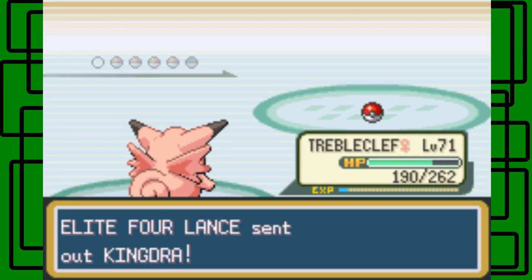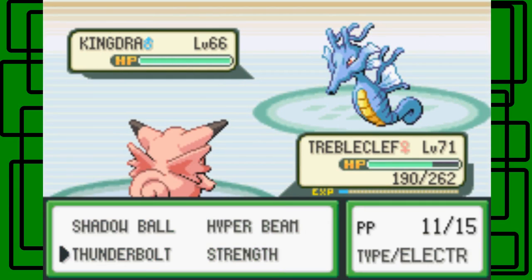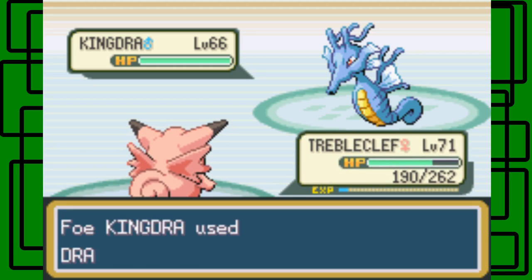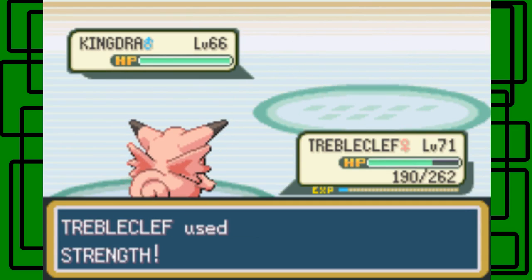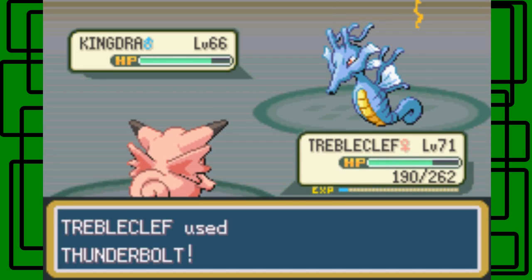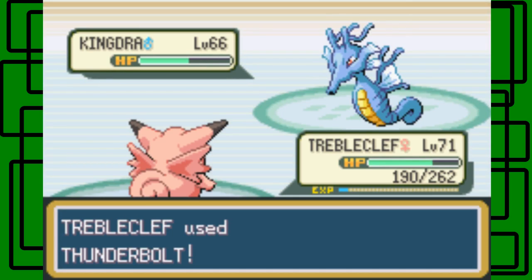Let's keep Triple Cliff in against Kingdra. This thing is Water and Dragon-type, so the only weakness it really has is Dragon-type moves. I don't have any Dragon-type moves, so let's go for Strength. It's level 66 and male. It uses Dragon Dance to raise its Attack and Speed. You don't want to let it get too many Dragon Dances up. Let's use Thunderbolt instead — this thing is probably the hardest to take down on Lance's team because I don't have any Dragon-type moves.